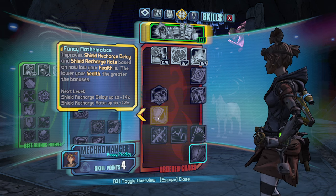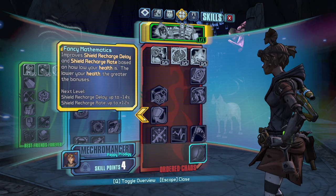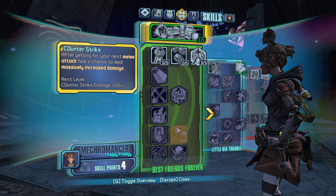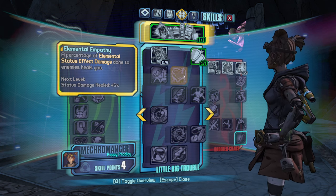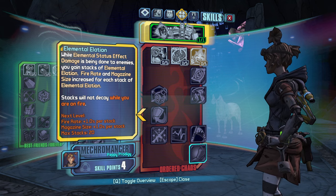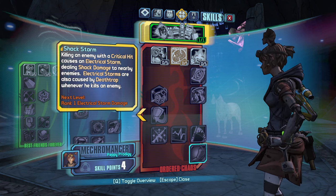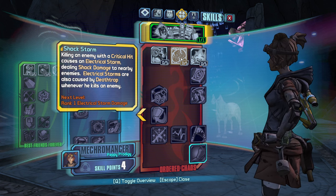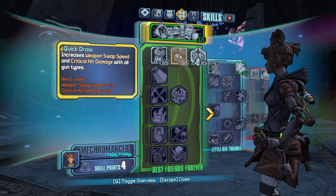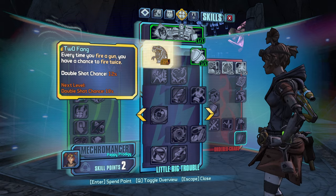Inertia is good. It's tough to know — there's just so much to take in, deciding our build right in the very beginning. Light Phoenix plus Elemental Empathy plus Elemental Elation sounds strong. But I want damage in the early game here. What's going to give us damage? That's crit damage. Let's go down this middle tree — let's go Two Fang.